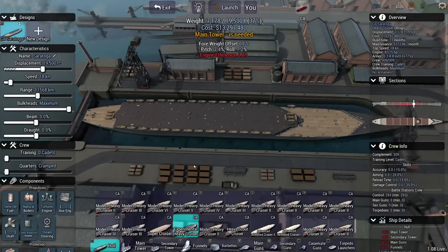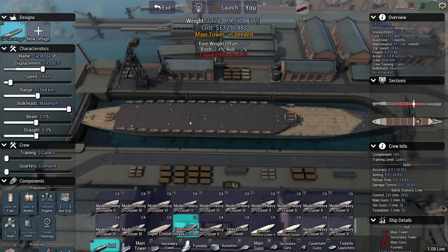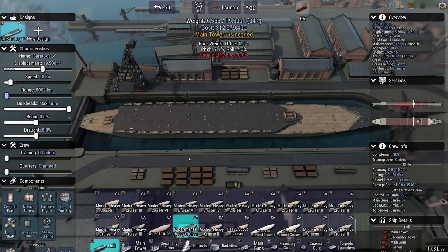Torpedo size: 23 inch. At least we're going to go for big torps — good. I believe we can now finally start real construction on this 18-knot cruiser. 18 knots, triple barrels, eight-inchers, torpedoes of 23 inch. How am I going to get the best performance out of these cruisers?